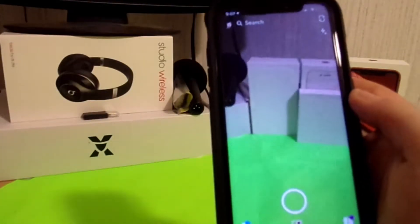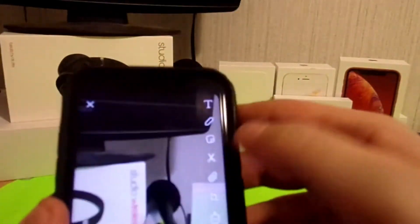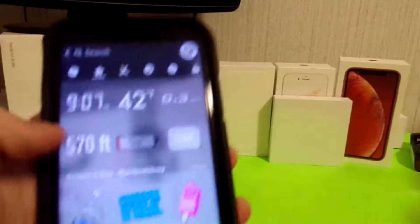So what you want to do is just download the app, or if you already have it, go ahead and open it. Once you're in the app, go ahead and take a picture of really anything. You'll see the new layout, or if you're in an older version, just click that little sticker button.